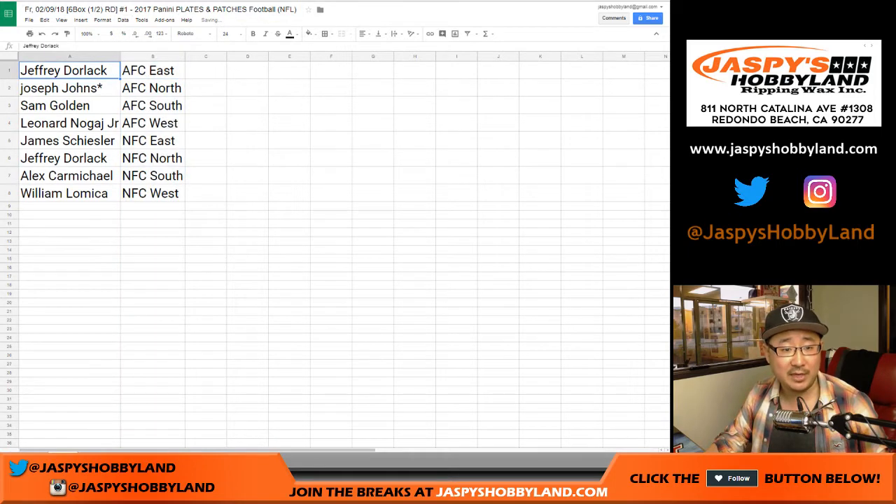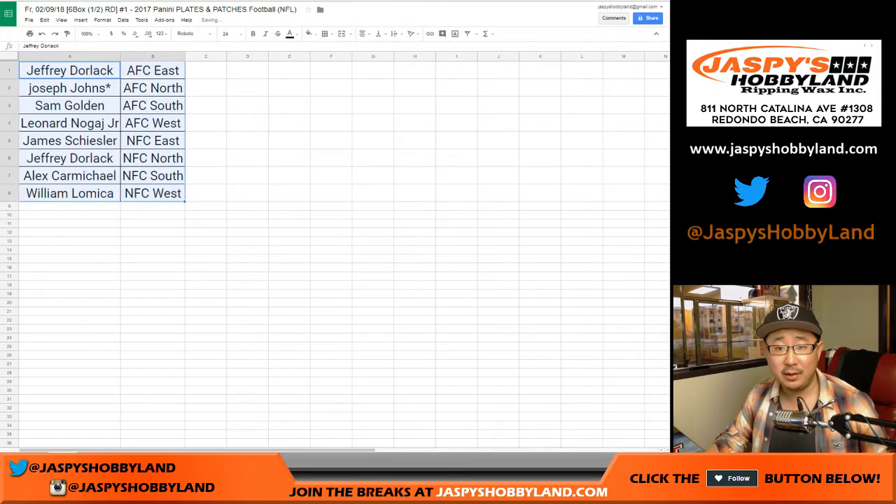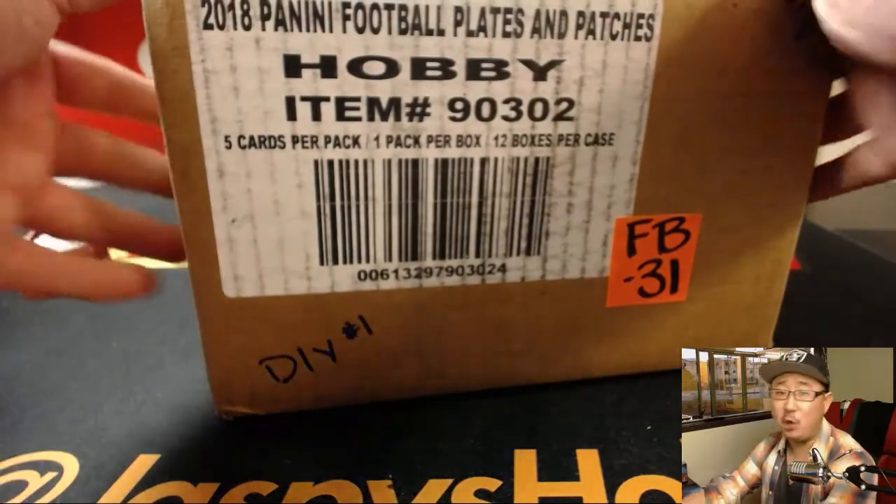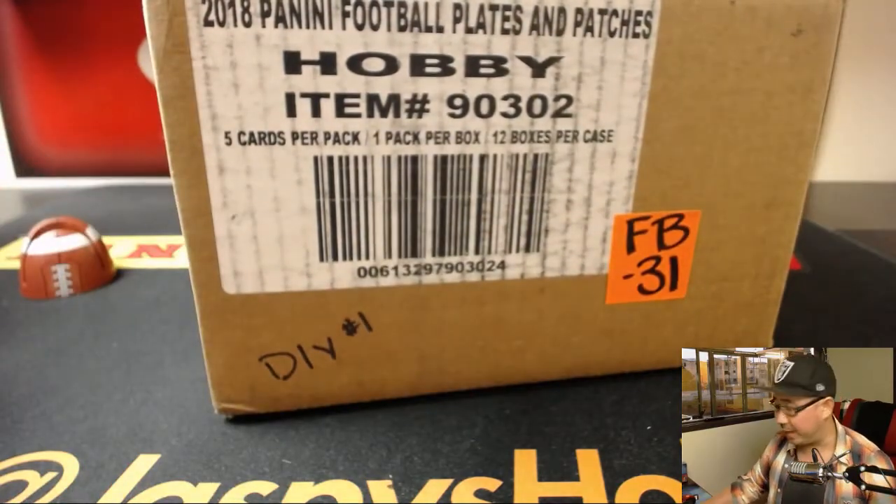Let's sort by — alphabetize by division. Feel free to trade. Although with a set like this, I feel like there's a lot — not only are we chasing the rookies, but there's still a lot of veteran autographs and Hall of Fame old-school autographs in here too. So you could probably make a case that every division is a good division. It's a six-box half-case random division break, and the second half is already sold out — that will be the next video.